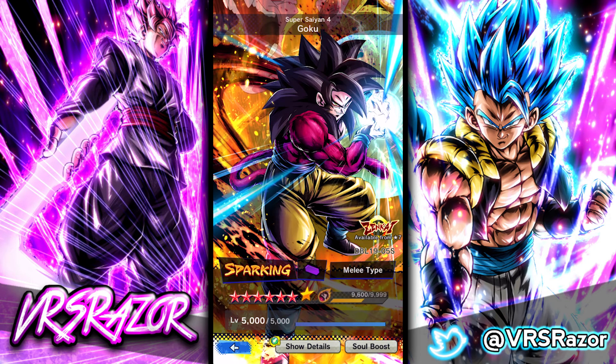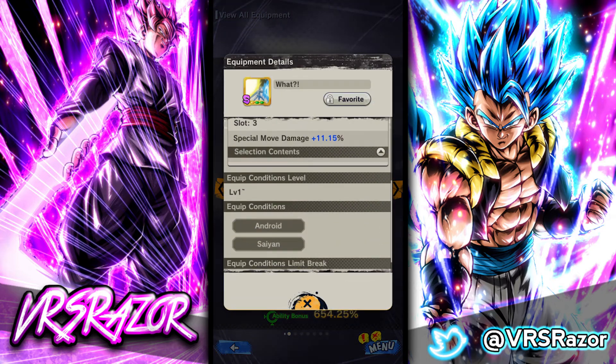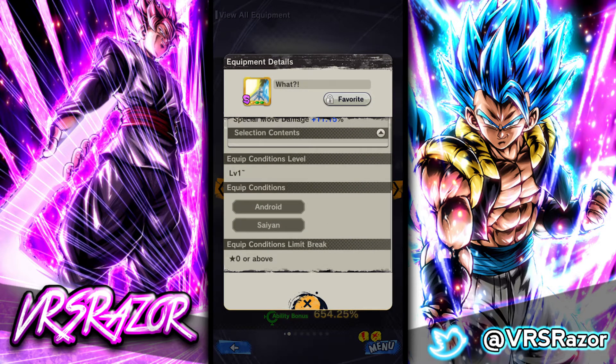Moving on to the equipments I have selected to show you as well, we'll look at the ones on my Super Saiyan 4 Goku. If you want to find out where to get any of these equipments, you can go to your equipment archive and pull up the equipment according to its tags or requirements. For example, if it's for both Android and Saiyan, filter by Android or Saiyan and you can find it and see where to get it — some are in exchange shops, some in quests, and some are PvP rewards. You can always go to the equipment archive to find any equipment I'm talking about.